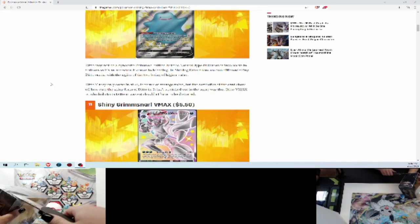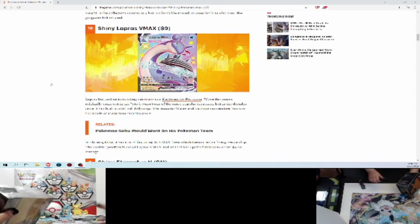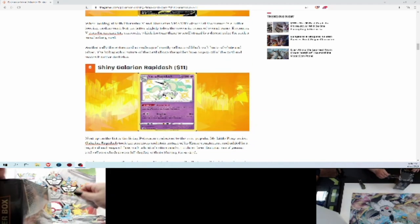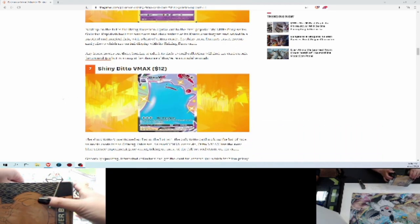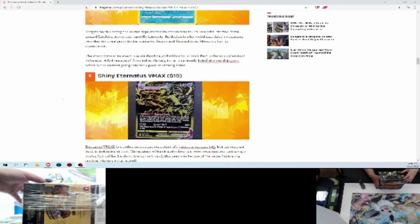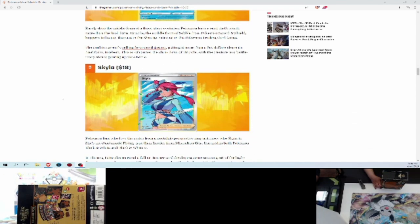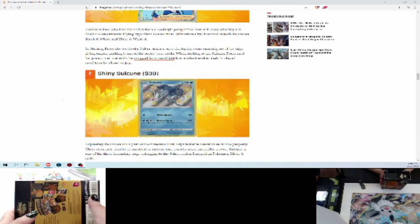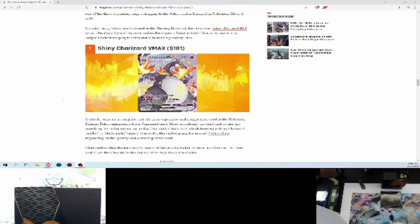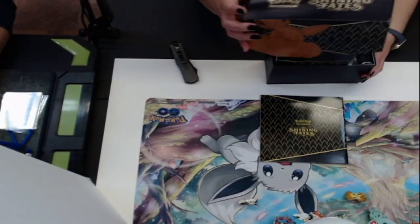We're looking for that shiny Ditto, the Grimmsnarl VMAX, Lapras VMAX — we pulled those in the last Shining Fates video. Eternatus, Galarian Rapidash — very cool, very My Little Pony vibes on it. Got the shiny Ditto VMAX, he's gigantic. Eternatus VMAX, Drizzile, Skyla, shiny Suicune, and the shiny Charizard VMAX. Let's get into it!